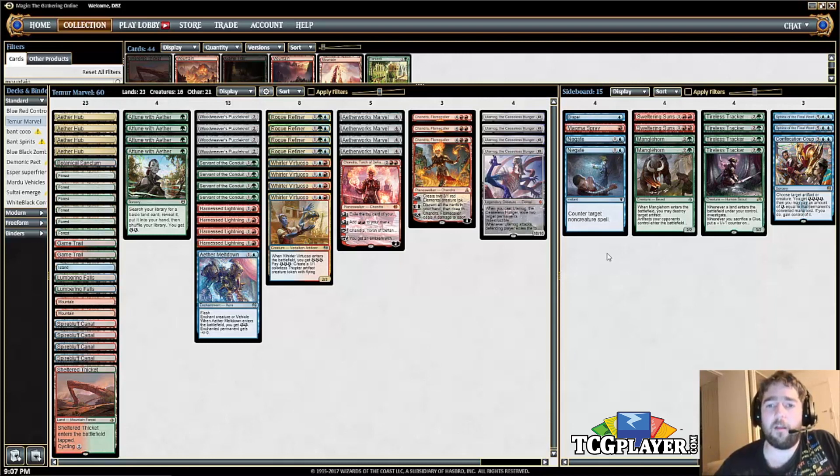Dispel and Negate — classic counterspells that come in against control decks, but also in the mirror against any grindier blue deck. And then one Magma Spray is against aggressive decks. Being able to exile creatures is pretty good against Zombies and Vehicles. So, this is the Temur Aetherworks Marvel deck, and I'm really happy with it.